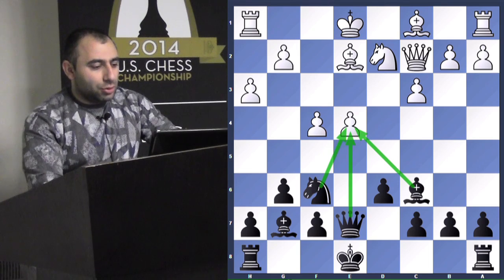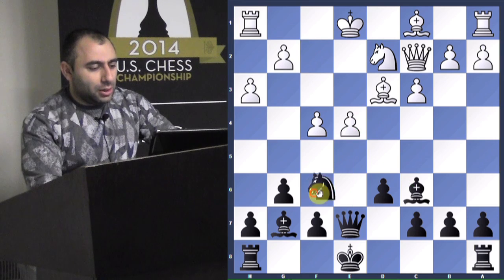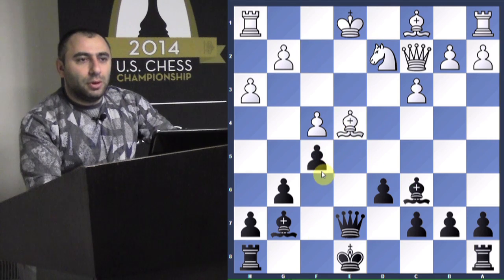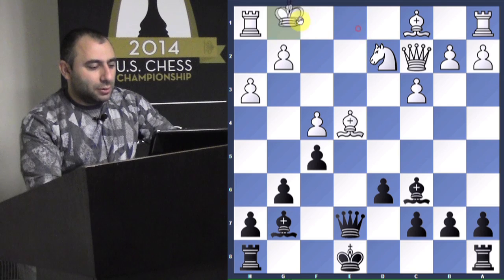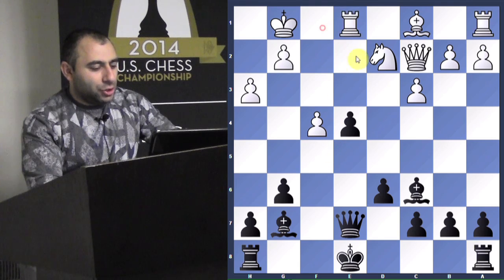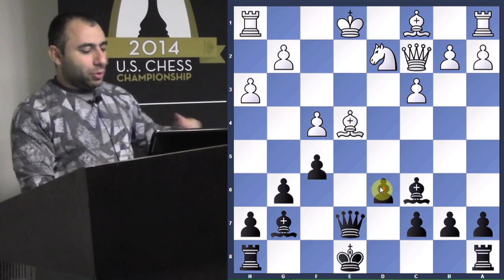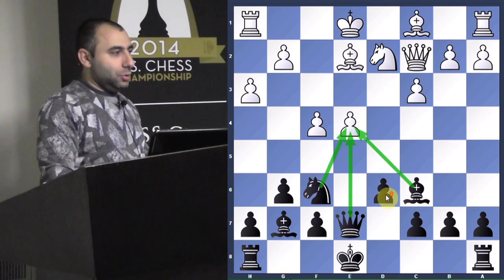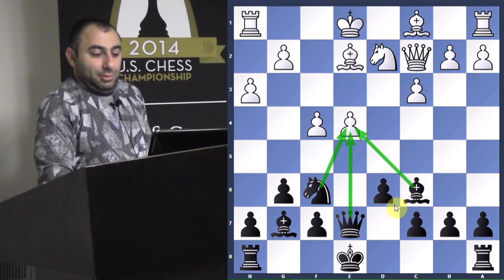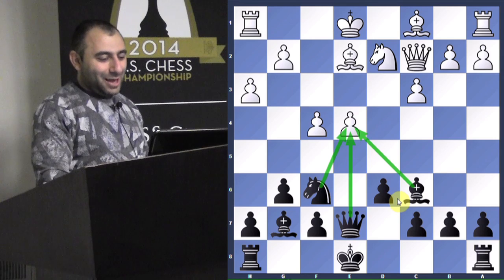Bishop C6 immediately - you attack this pawn. He needs to react: Bishop here or Bishop here, doesn't matter, same concept. We take, he takes F5 - getting that piece back. Now you even enjoy the pair of bishops. He tries to get you - no, you protect. Winning position after Queen E7 - you have better development, up a pawn, excellent position.